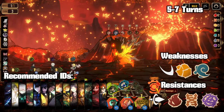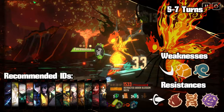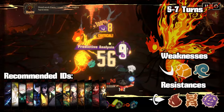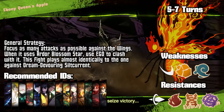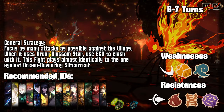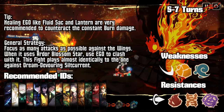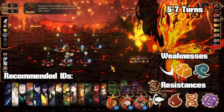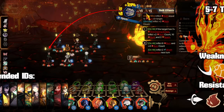Ardor Blossom Moth is not a complicated fight. It inflicts a ton of burn, clashes really high with all of its attacks, uses an unclashable mass attack that thankfully deals zero damage on turn one, and has a very powerful mass attack that it uses every once in a while. It's just as susceptible to rupture as the last two fights, but this time the strategy is the same no matter what you bring. Focus as many attacks as you can on the wings every turn, and it should die before it gets to use its big mass attack more than once. If you're low on HP at any point, try to use a healing Ego in order to prevent your team from being staggered. It's the fight with the most passive damage of any fight in the entire railway, but it's also the fastest fight. It takes about five to seven turns to clear on average.